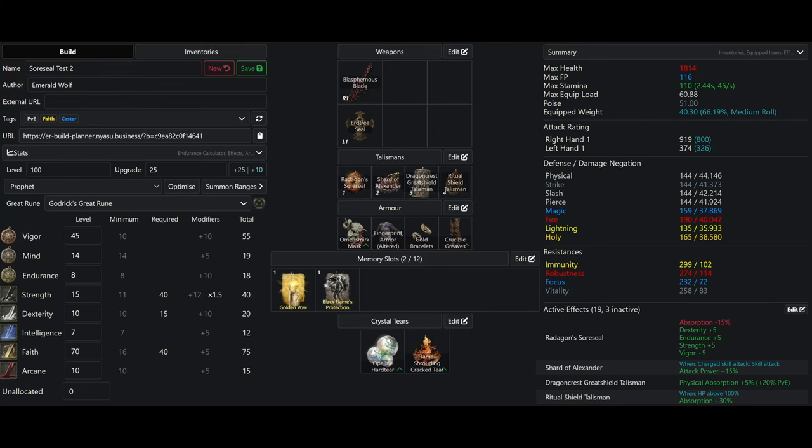I have 45 Vigor, boosted to 60 with Oath of Vengeance, Godric's Great Rune, and Radagon's Soreseals. 60 Vigor is the Vigor soft cap.